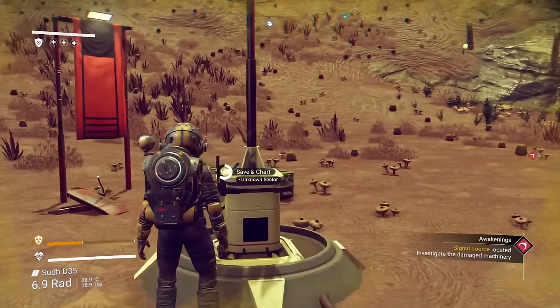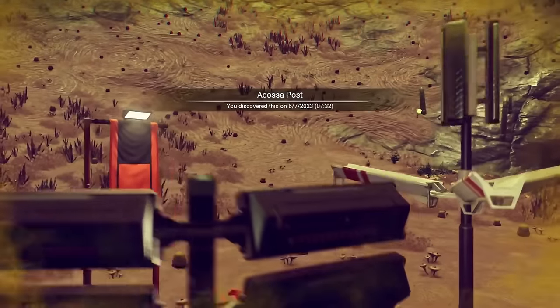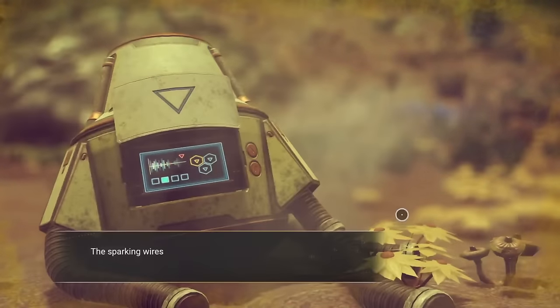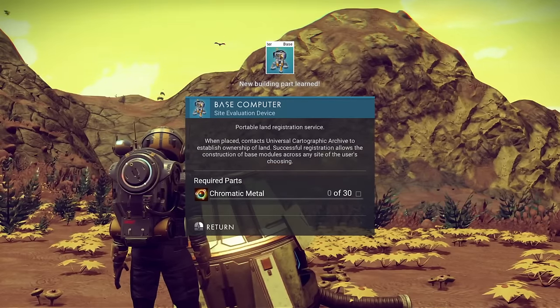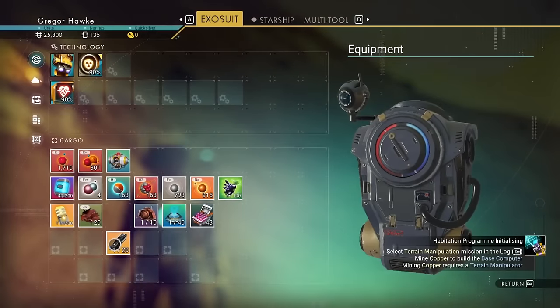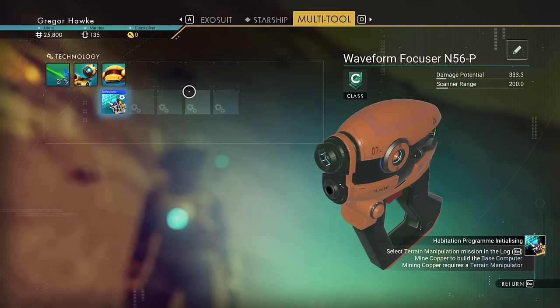At the quest location, these save and chart beacons will actually create a save, which is pretty handy when you're not nearby your ship. That's what you're looking for — a piece of damaged machinery right next to that signal source. In order to build your base computer, you will need chromatic metal, and in order to get that, you're going to need to be able to mine some copper. That means getting the terrain manipulator completely sorted.